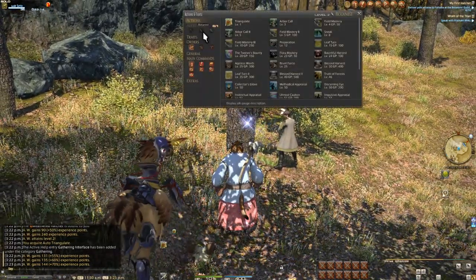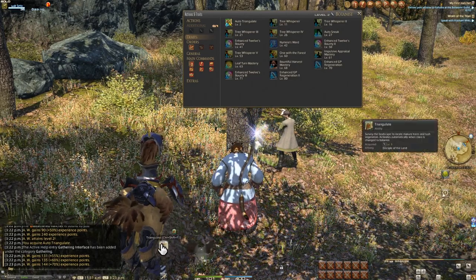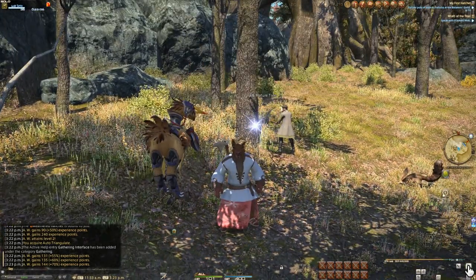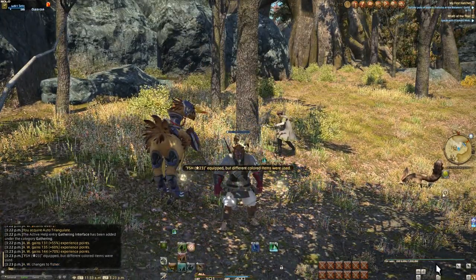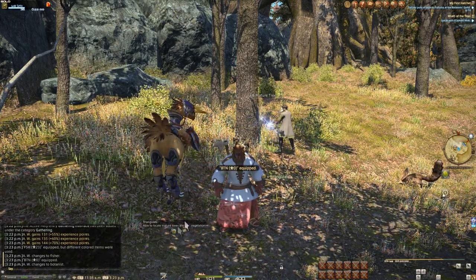Now look at your traits and see that we have Auto Triangulate for hitting level two, which means that any time we swap to our Botanist gear, Triangulate will turn itself on. Much like a long lost friend, we can now take that Triangulate button on our hotbars and toss it away.